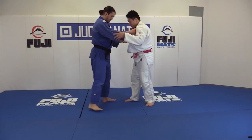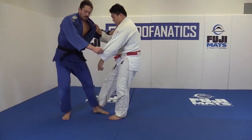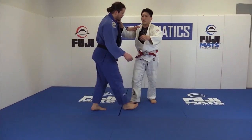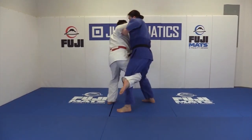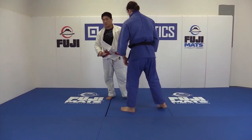We looked at right side versus left side — Ouchi moving, attacking this lead leg. We just looked at right side versus right side — Ouchi into attacking that similar lead leg, but it's the opposite leg.